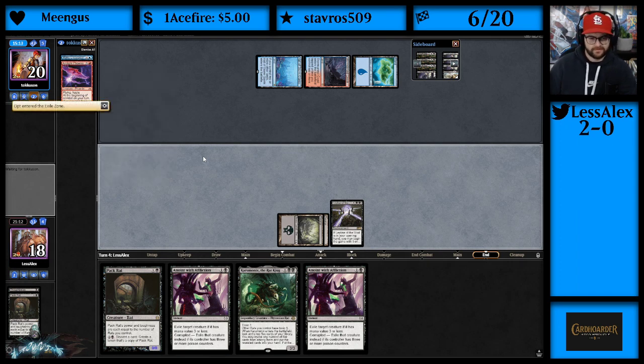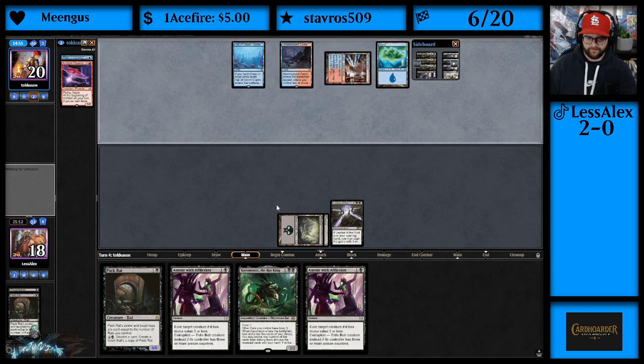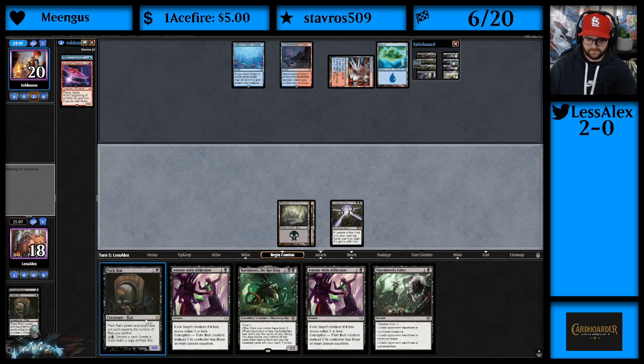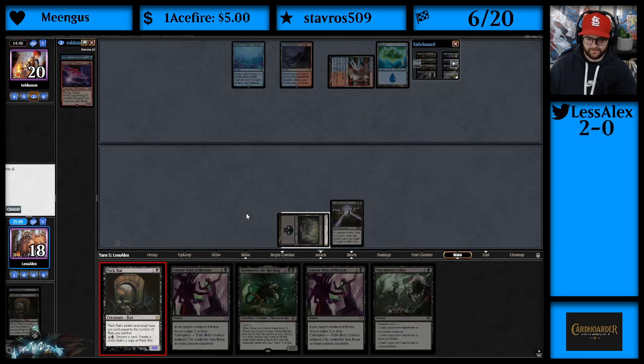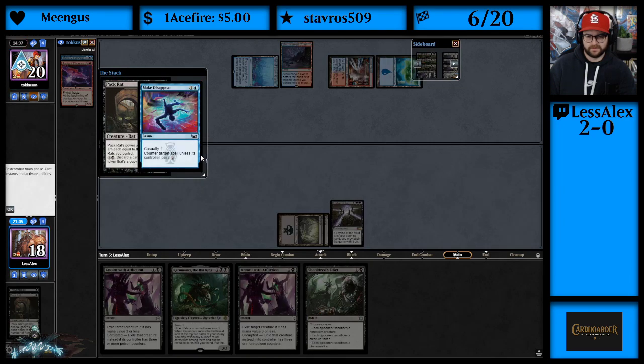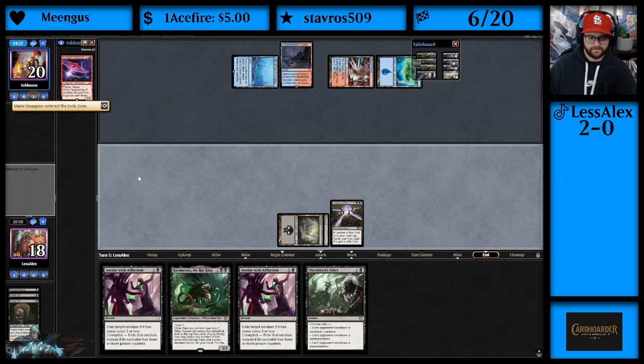They could Fiery Impulse it I suppose. They can do it now or before our turn — and there we go, they use Make Disappear on our other one. There's the Consider. This game isn't over — we do have a Leyline in play. It's gonna be pretty hard for them to amass a board unless they get Third Path Iconoclast. If we draw a land, do we play Karumonix the Rat King?